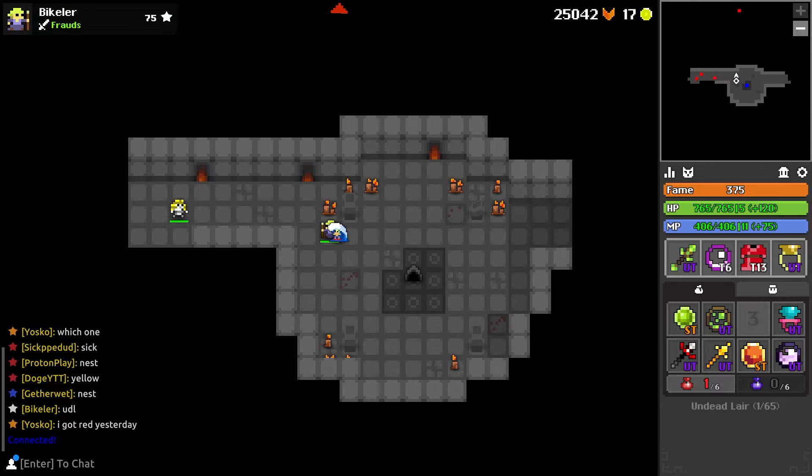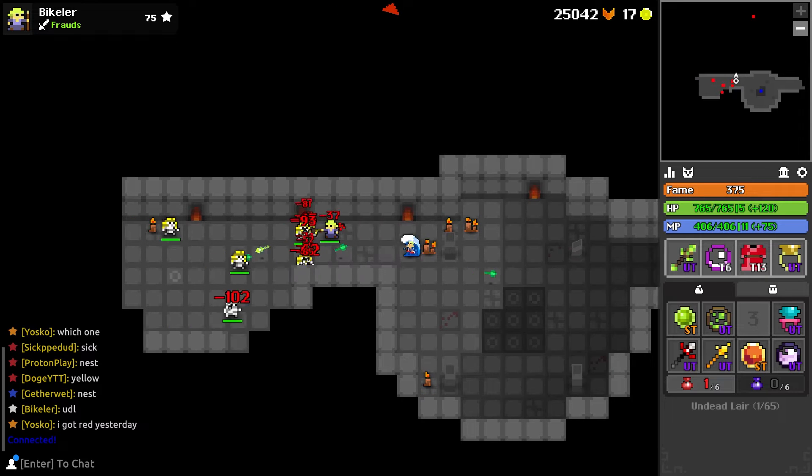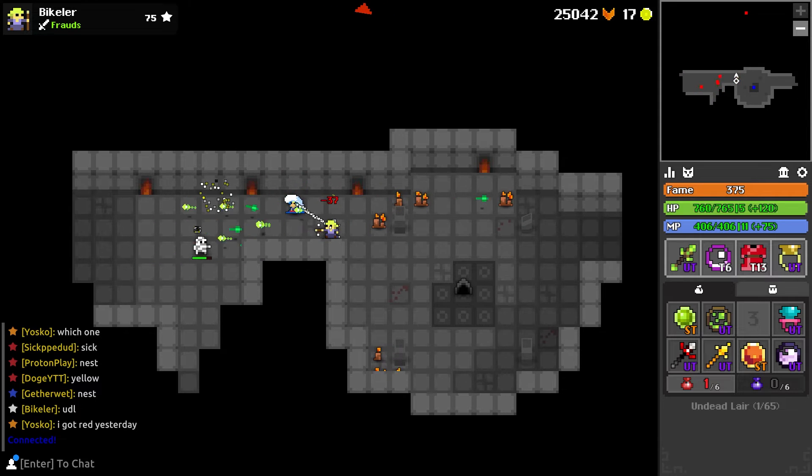Another fix they made is that traps are now rendered in the undead layer. This is a big issue because people were running into traps without seeing them and dying.